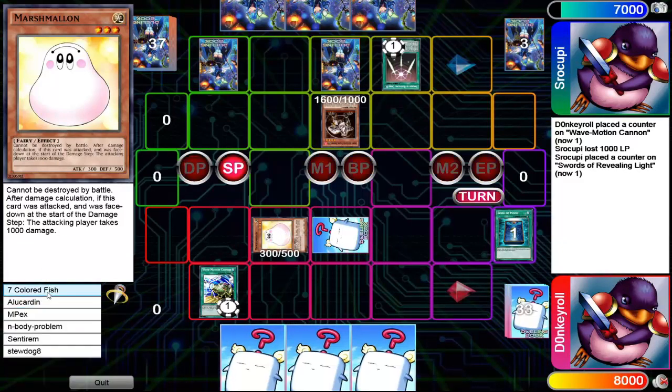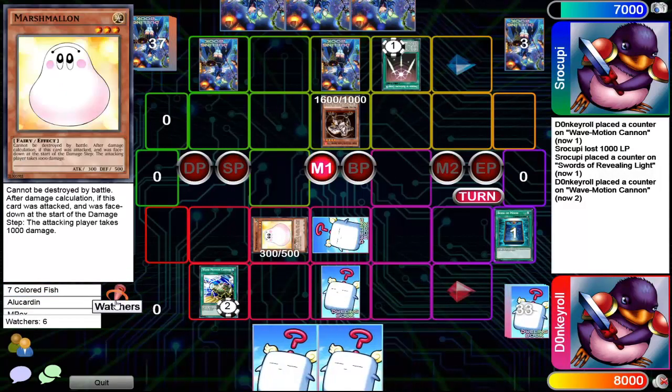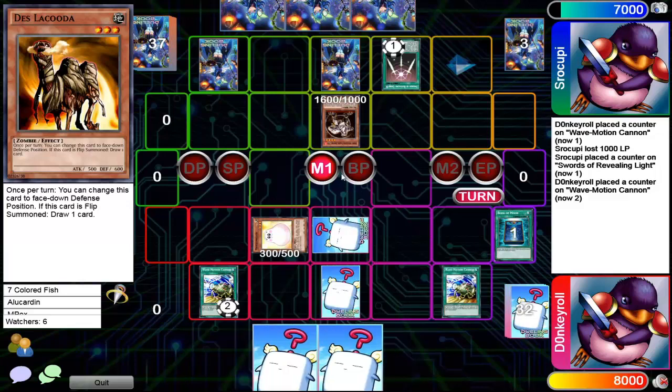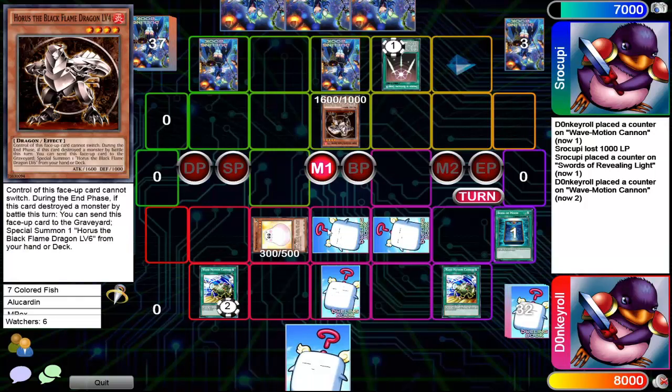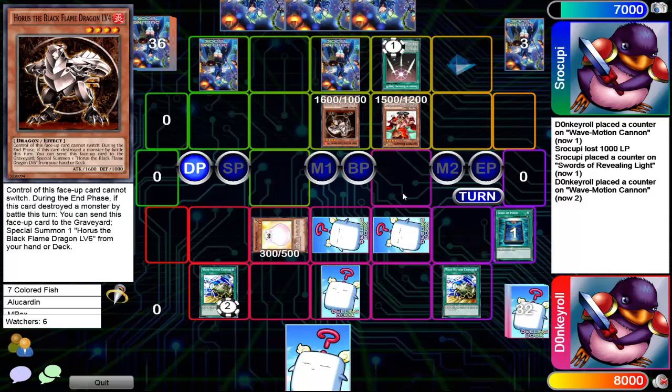We got ourselves an audience guys. I was gonna flip that Des Lacuda — wow, that was way off. I thought this had 1500 defense, it only had 600 defense. You really should have attacked the Horus into that set monster. I don't know why you wanted to get greedy and attack the newly set monster — that did not seem worth it at all.